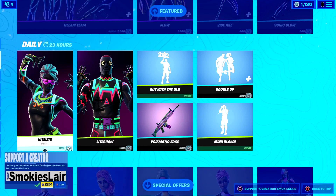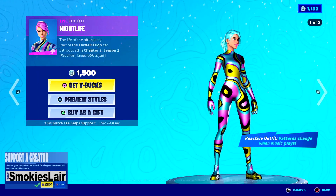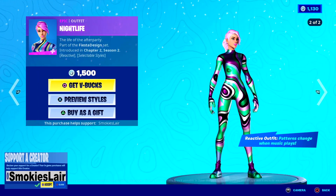Put creator code Smoky Slayer in the Fortnite item shop before you purchase anything - just like it is in the lower left and lower right corners. We work in the Epic Game Store, the Rocket League item shop, and of course the Fortnite item shop. Put us in all those locations to help us grow and support the channel with every single purchase you make.